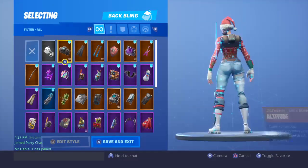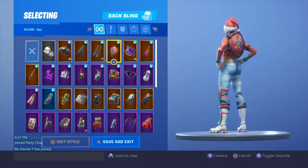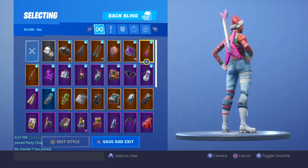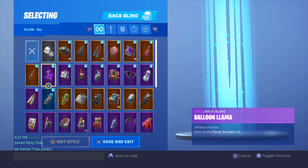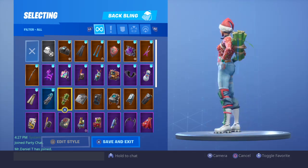This one, 200 — Red Knight, Shadow Stone, we got the Piano. I'm not literally saying the back bling names because I don't know their names, that's why.